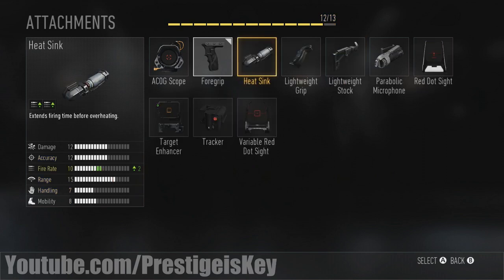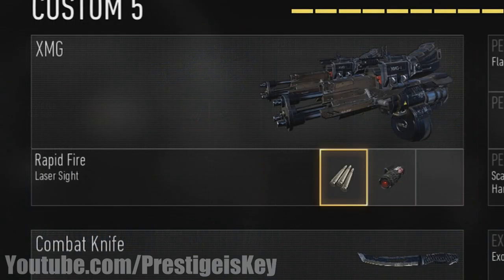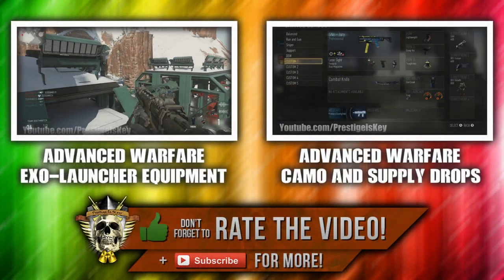Last but not least, we have something for the heavy weapons — specifically for the laser heavy weapon. The heat sink attachment extends its firing time before overheating, and it's exclusive to that weapon. I don't know if there will be a heat sink for other laser-firing weapons, but that's what we had available while we played. There was also a rapid fire attachment for the akimbo heavy weapons, though unfortunately I was unable to capture a video clip of this — just a screenshot showing it.